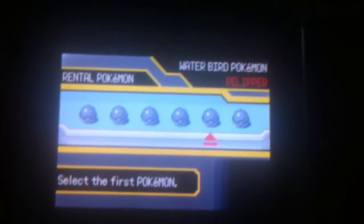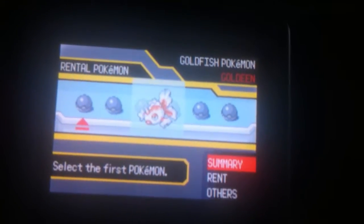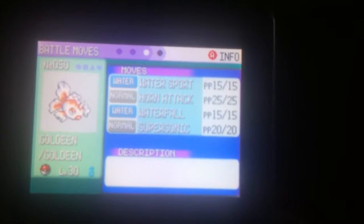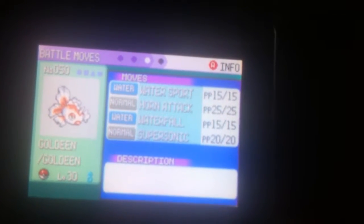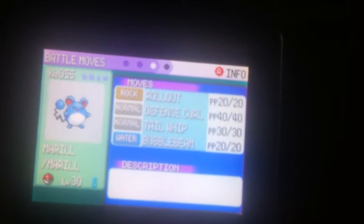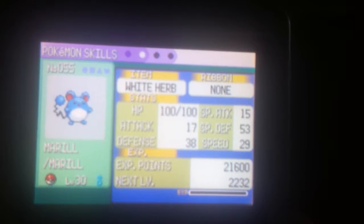As one of the guys said outside, they don't really have too great a selection here. But you can actually see a summary of their moves and stuff. This one has the Scope Lens — waterfall, water sport, horn attack, and supersonic. That's kind of good. We may choose Goldeen here. Actually, I'm definitely choosing this Marill. Look into the future — this is actually what our Marill may look like.